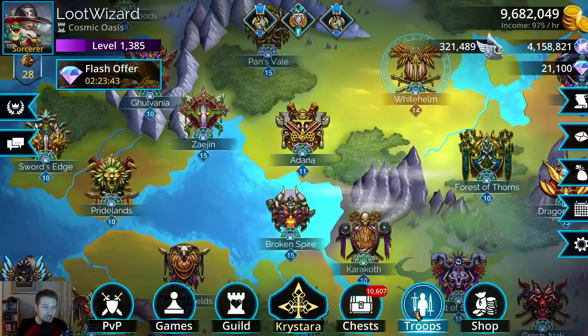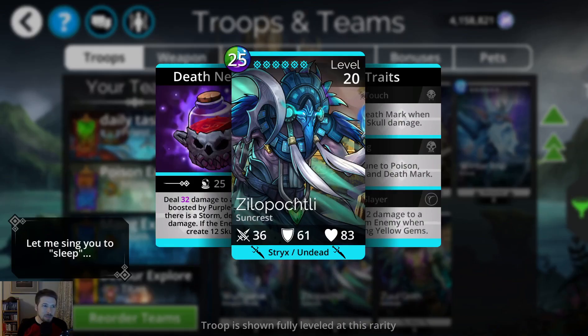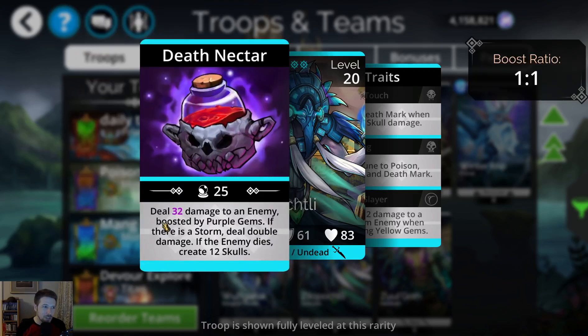It is a 25 mana cost, green, blue, and purple. It's from the Suncrest Kingdom and it is a Strix undead troop type. Looking at its ability, it deals 32 damage to an enemy boosted by purple gems at a one-to-one ratio. So if you have 20 purple gems — which is really high but possible with a storm going — that would give you an extra 20 magic damage. It says if there is a storm, deal double damage, and if the enemy dies, create 12 skulls.